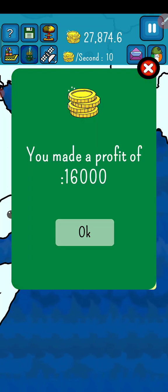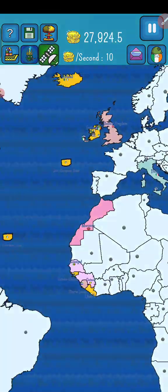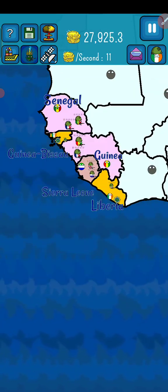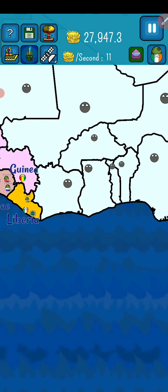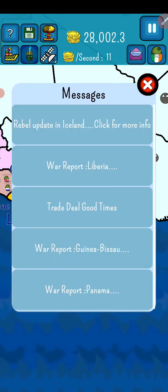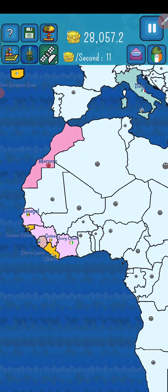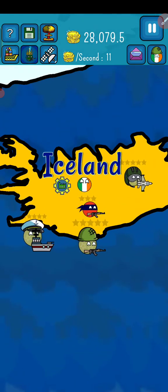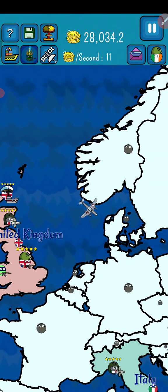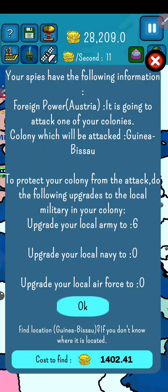We made a profit of sixteen thousand and we have tons of money. We got shipyards — it's Ivory Coast. Iceland is rebelling, but we only need one point. That's very good.